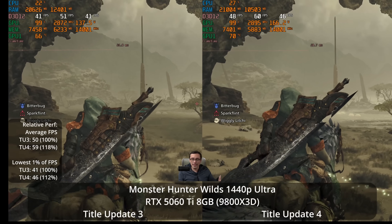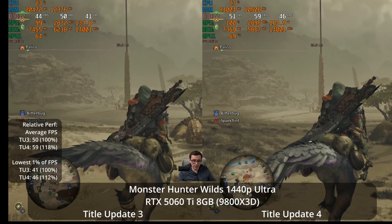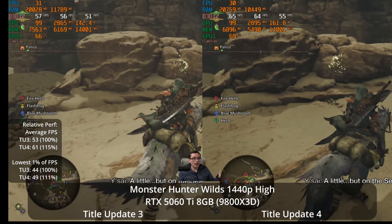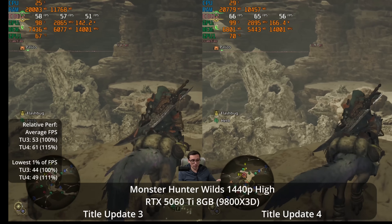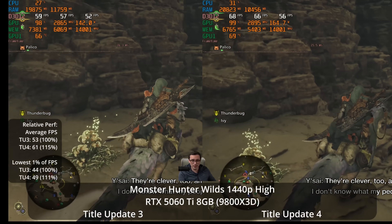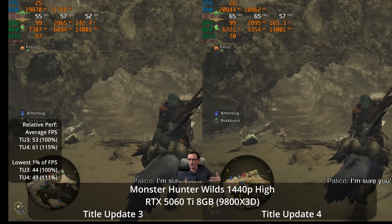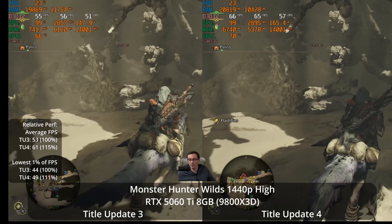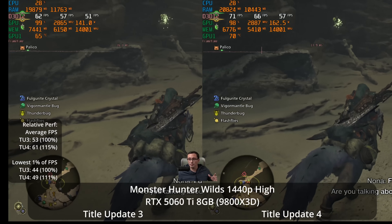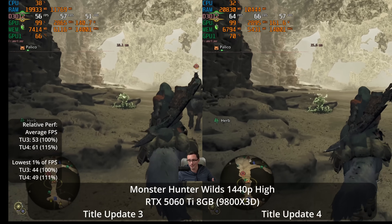I was curious whether turning down settings would continue to show noticeable improvements on the eight gigabyte card, or if it was just on the ultra settings. So I went ahead and tested out the high settings as well. At 1440p high settings, I'm seeing the average frame rate improve from 53 to 61 — that's a 15% improvement. By the way, the benchmark pass I'm using here is not the benchmark tool, which did not get updated with this patch. This is mission one in the game where you're on this scripted ride at the beginning, which lets you take your hands off the controls and get a repeatable run for apples-to-apples comparisons.